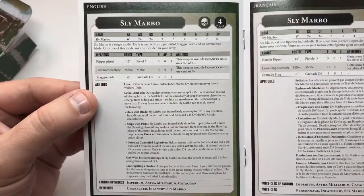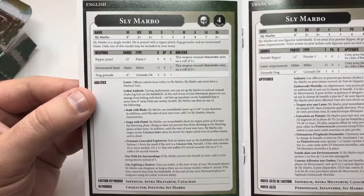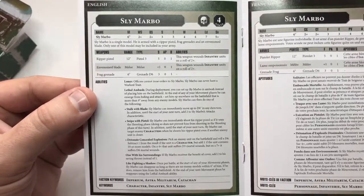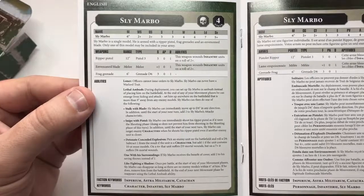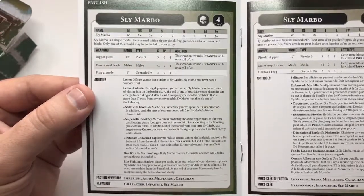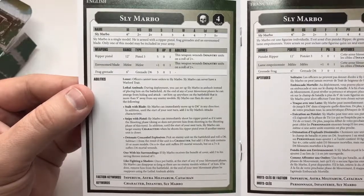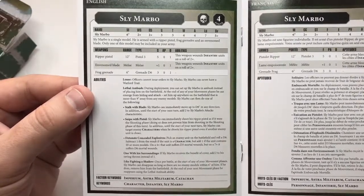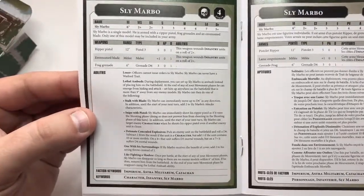Then the rules. The Ripper Pistol sounds quite interesting — it's quite a high strength weapon for a Guardsman, especially with three shots. The Envenom Blade is again quite a nice little addition. And then a whole bunch of abilities.